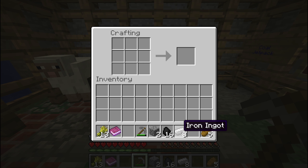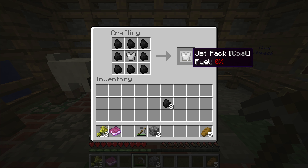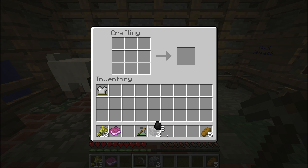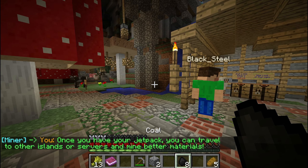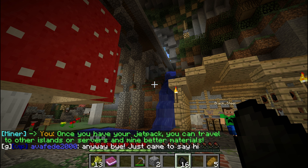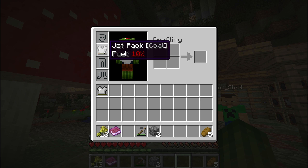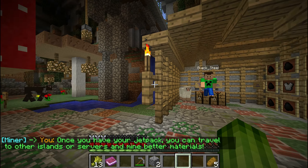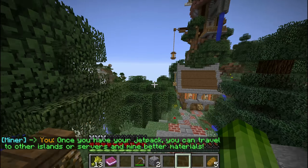Let's craft a jetpack — it's an iron chestplate and then you just put coal around it, and you get a jetpack. Now I have two jetpacks. I already have one equipped and it says fuel 0%. What you do is take coal in your hand and right-click in the air — you don't have to click anything specific — and then your jetpack will get fueled to 10%. To fly, just double-jump as you do in creative mode and off you go.